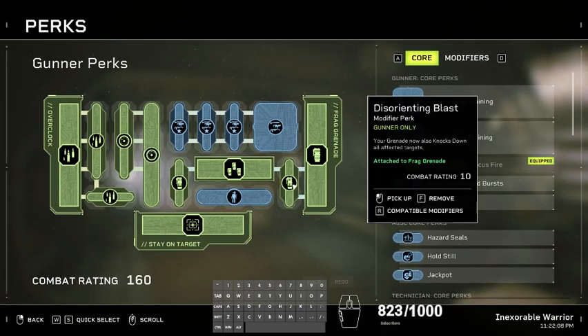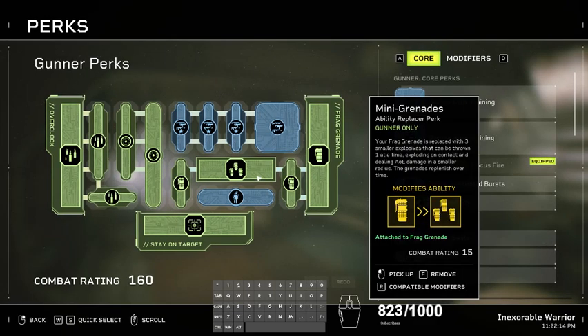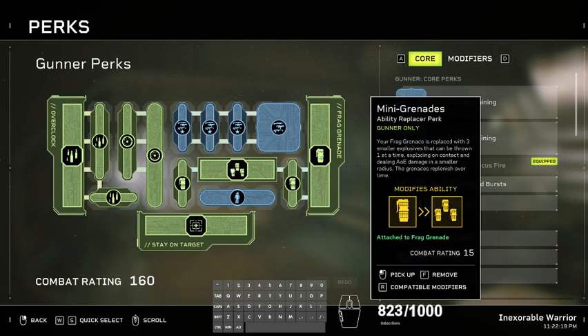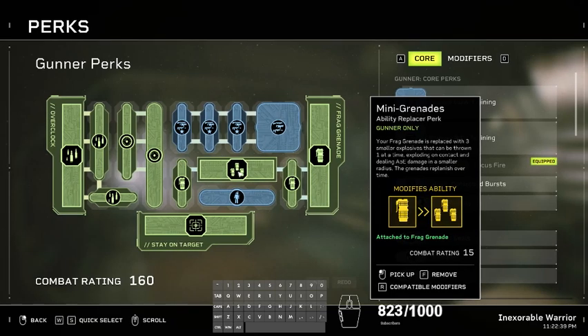Disorienting Blast adds CC for the elites and specials. Mini nades — definitely a very good perk from the expansion DLC. I'd say it's a side grade rather than an upgrade from the normal nade, but it's very fun and adds variety to the game. You've got so many chances — if you miss your first nade you have a second, a third, and then in a couple of seconds another nade is back and ready to use.